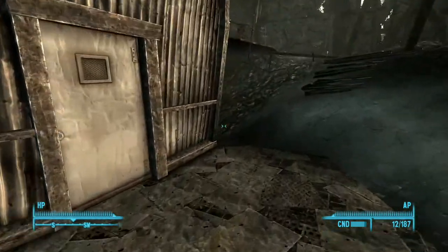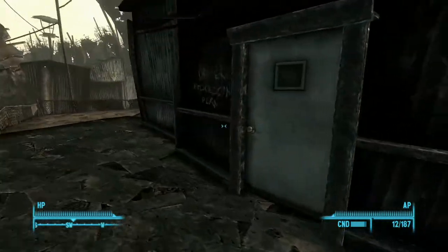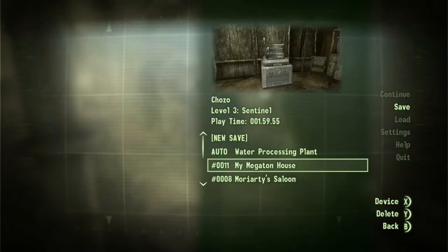Look at Sam's house. Yeah, here we go — water processing plant. What do you think we've been doing here? I'm gonna talk to him and save, because this is actually a way of earning caps.